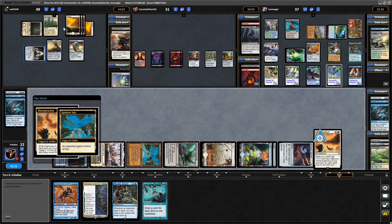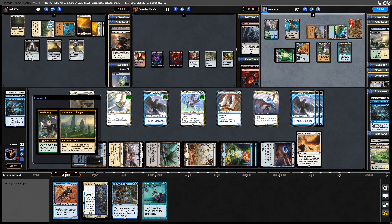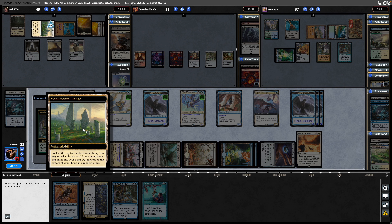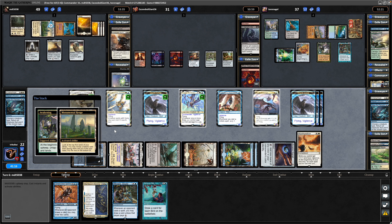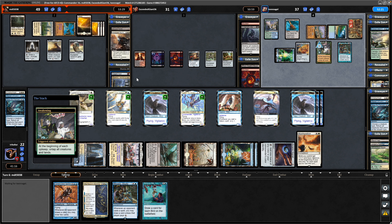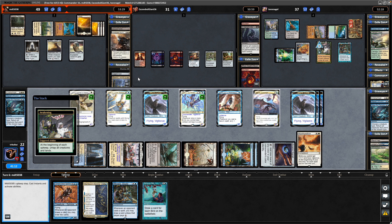Hand Rainbow Veil over to the mono white player. So in response, the white player going to tap down a lot of his mana and try and do something before the Awakening resolves, which makes total sense. Now goes after the Monumental Henge, sees if he can get anything with that — has he still got the Caged Sun on top, or did he draw that already? Shows us a Nykthos, so he's bypassed the Caged Sun. If he did have it on top, I think we might be a turn or two behind on the Mana Doubler.